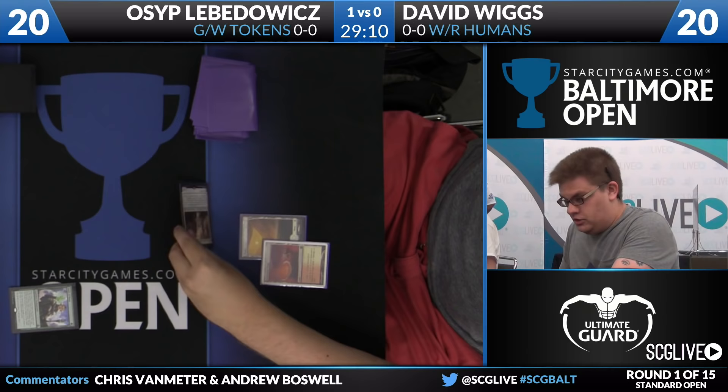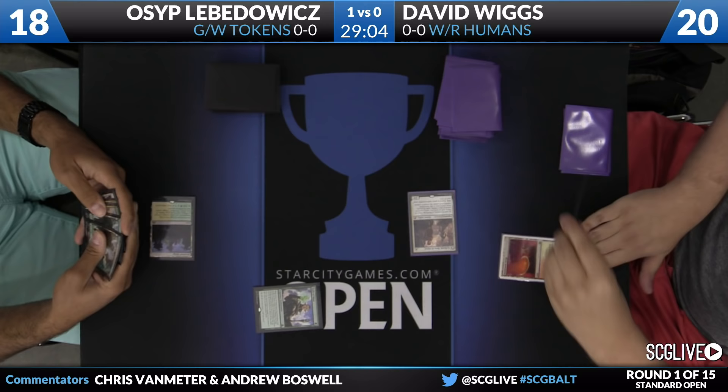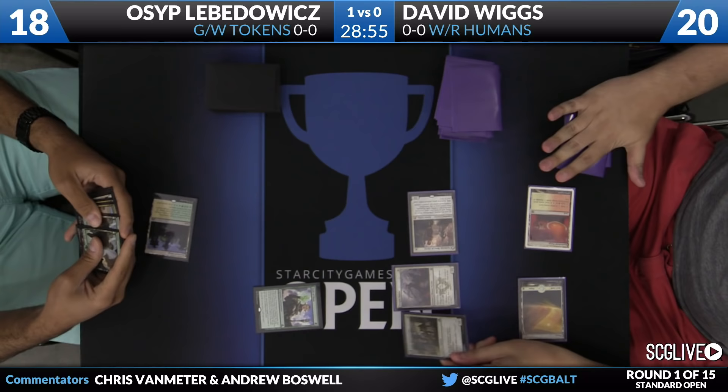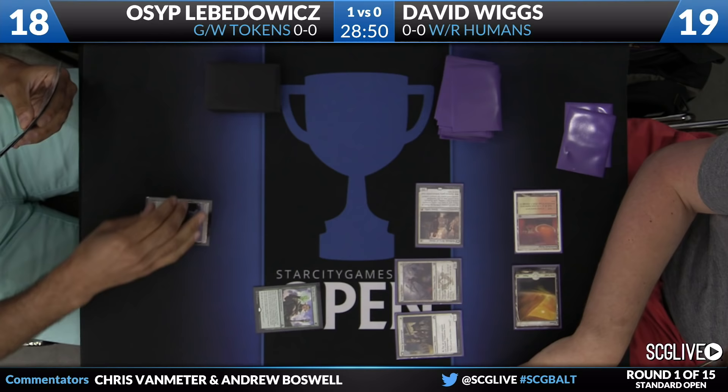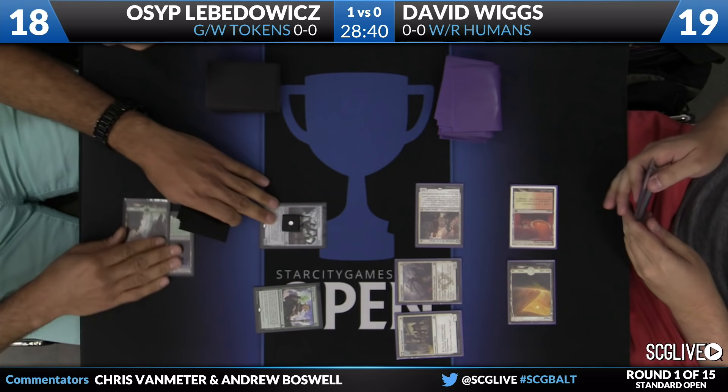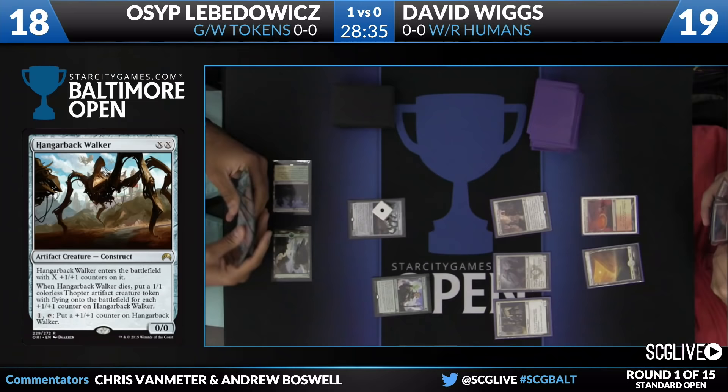David is going to attack with his Kytheon, drop Osep down to 18, then deploy a Dragon Hunter and a Town Gossipmonger. This is the ideal start for David — this certainly makes up for the fact that he mulliganed. With his White-Red Humans deck, frequently it can win without using all of its cards. He even has the potential to play Always Watching on turn three, attack, and transform that Gossipmonger. This game could be over very quickly.